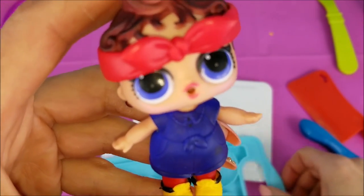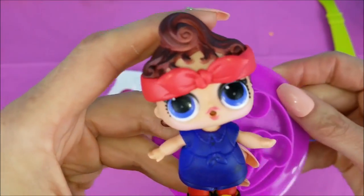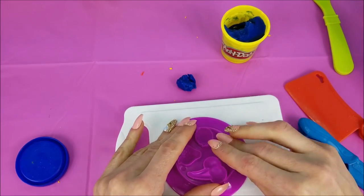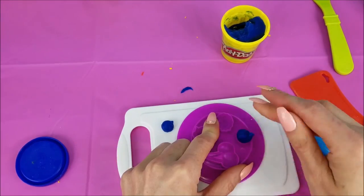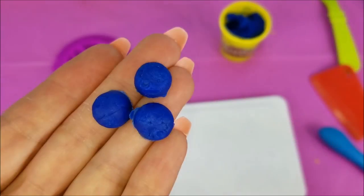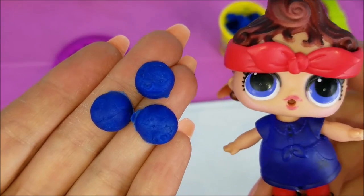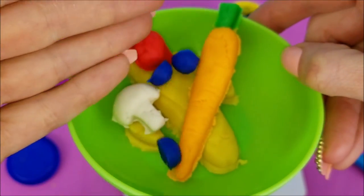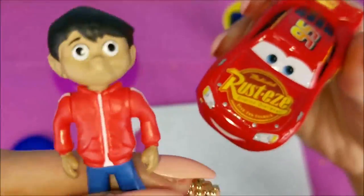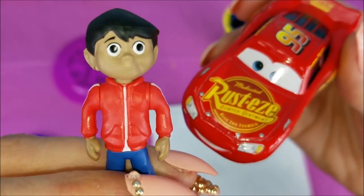What do you have next for us? I think we should make some blueberries. Blueberries coming right up with this blue Play-Doh. Look at those three precious blueberries! They're all ready for the bowl too. Three precious blueberries. Well, that just about sums up our snack for the day. I think if we eat all of that, our bellies are going to be super full.